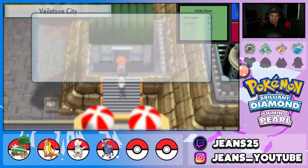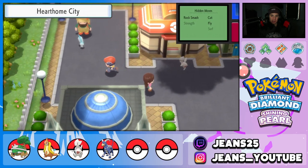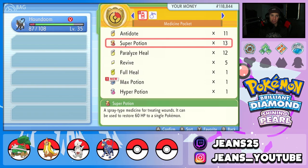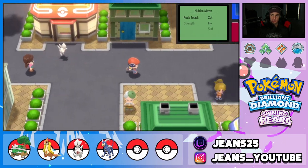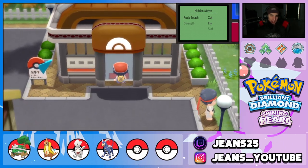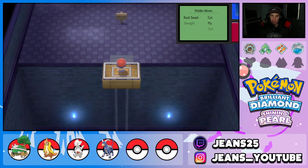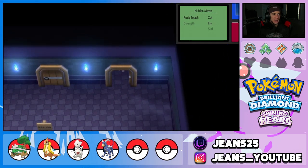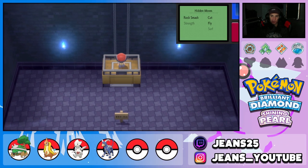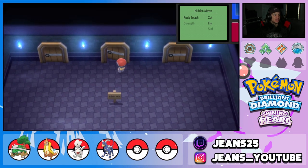We fly to Hearthome City and head straight for the fifth gym. I heal Houndoom with a Super Potion and put him in front since Dark-type moves are great against this Ghost-type gym. The gym puzzle is a quiz — math questions like 'What is 3+5+7?' and 'What is 12+28?' Answer them all correctly and you walk straight to the gym leader without battling anyone. Very straightforward.